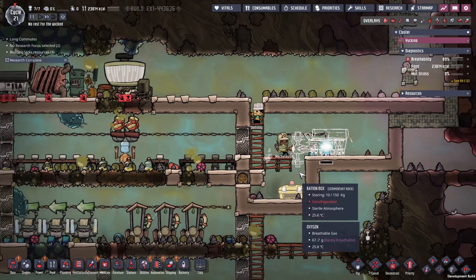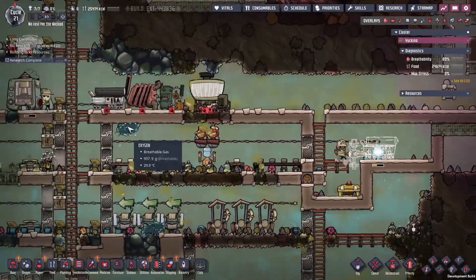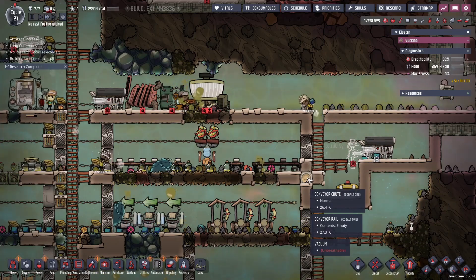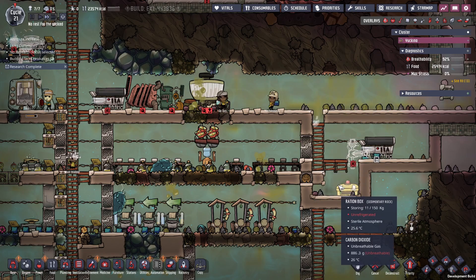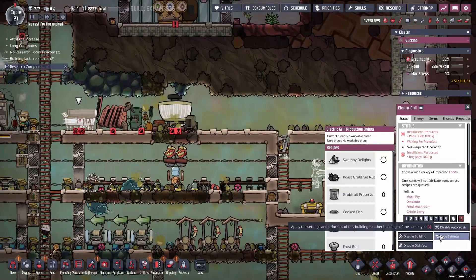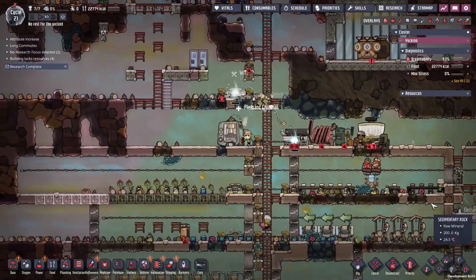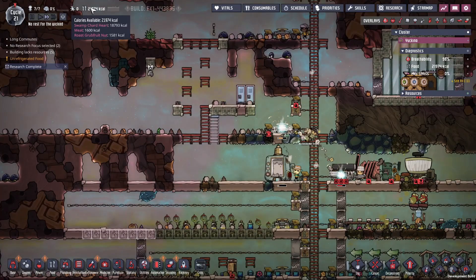We'll copy those settings across — store all our raw food here, get auto fed by the auto sweeper, and the rest gets stored where duplicants can pick it up whenever they want. Because it's in a perfect vacuum we never have to worry about it going off. We don't have to care about the polluted oxygen at all. Once that's finished we can copy those settings over, deconstruct that, and now we can overbuild food as much as we want and it'll all get stored perfectly safely.